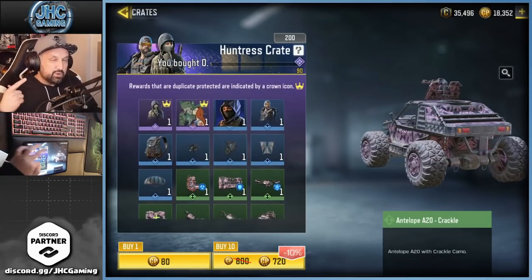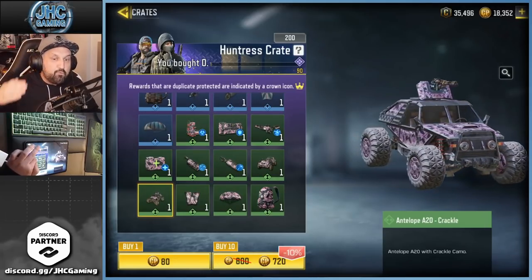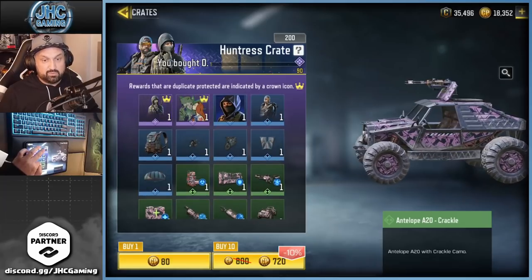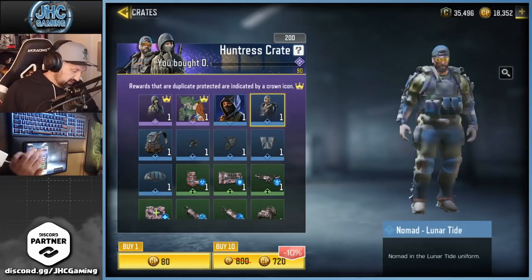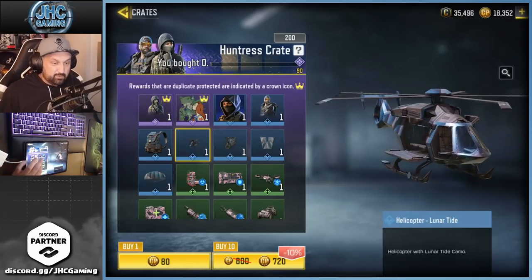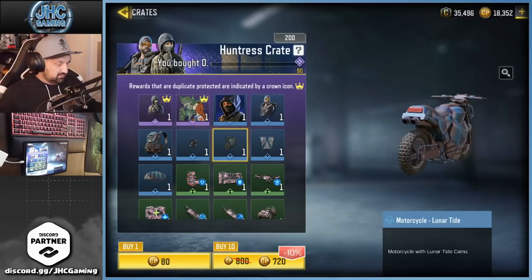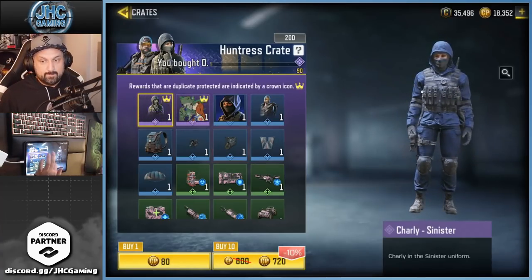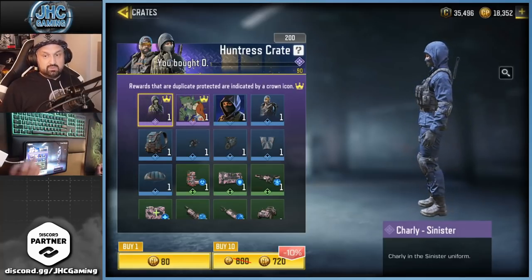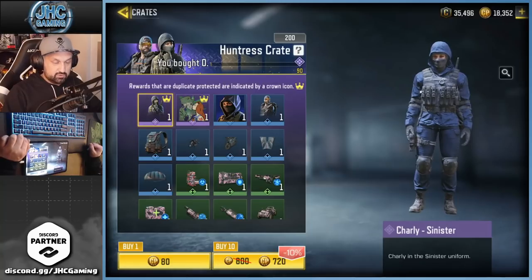Also when you open 90 of these crates it's not gonna take long and you pretty much have everything. Last time it was like 40 crates in a row all duplicates - 60, 70, 80, all dupes. I had all the greens already and kept getting the same blues. We got a nomad soldier here, it's not even that great. Lunar tide, helicopter, motorcycle - a few decent items but once again not a great crate. The soldier is super cool though, Charlie Sinister, like ninja swag.